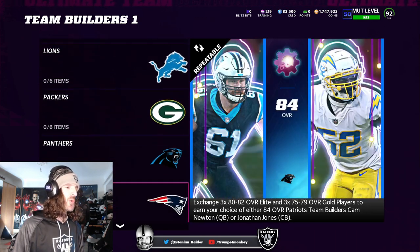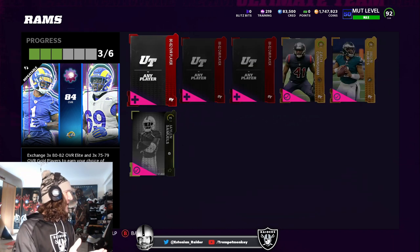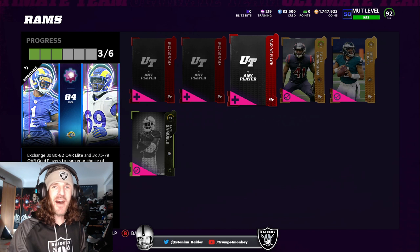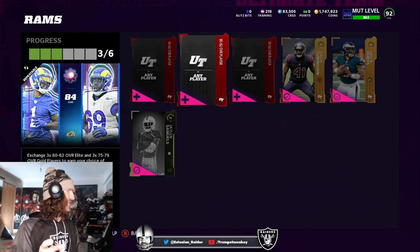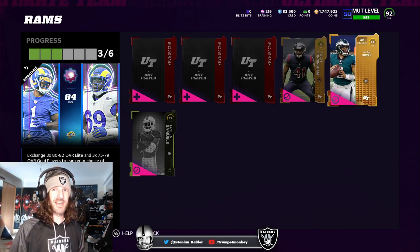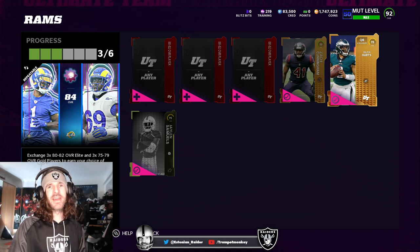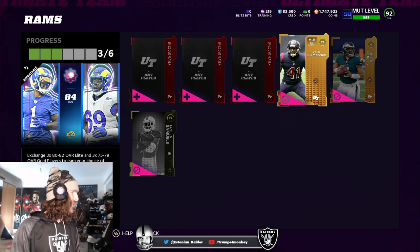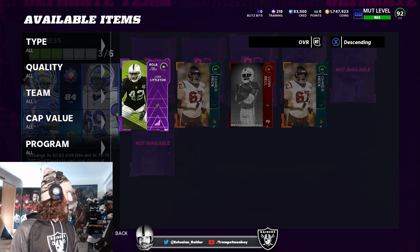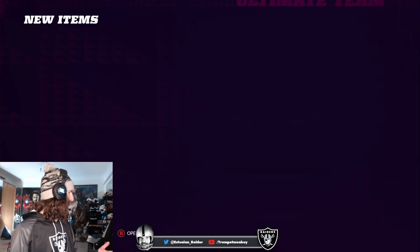Of course, it's going to be Deshaun Jackson. Now what's beautiful about this is, have a look right here — you can buy the 80 overalls for 2,500 coins, sometimes 2,000 coins. The Harvest 80 overall player is going for 2,500 to 2,000 coins. You can also get the high golds for 1,000 coins or less. So basically, you can build these Team Builders for 10k, sell them for 22 and a half, get 10k profit back. Let me just add these lads right here — got some nice cheap elites. Boom. We get our D-Jacks.